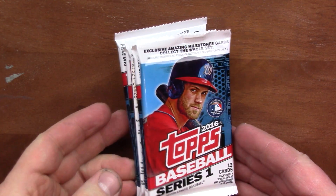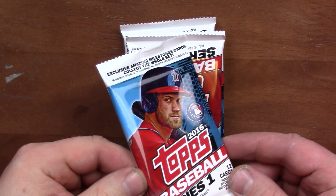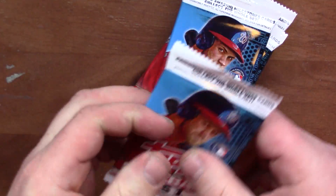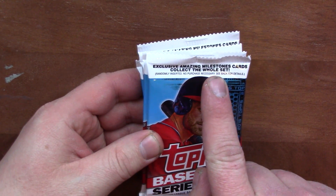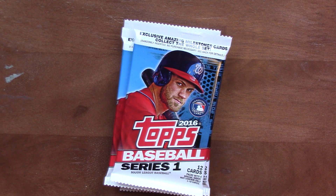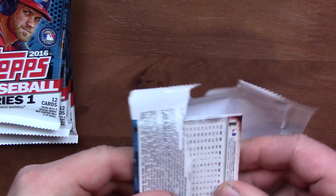Alright, I went to Target today and they had 2016 Topps Baseball Series 1 and they had a gravity feed display. They only had retail packs, so I would have liked to get a blaster or something, but I did get 5 retail packs. It said something about only at Target — I'm wondering if it's this exclusive Amazing Milestone cards, collect the whole set. I'm not sure if those are the exclusives. You get a short print auto 1 in 249, and 1 in 20 packs. I believe it did say there were autos and memorabilia cards available. I have not seen any of these yet.